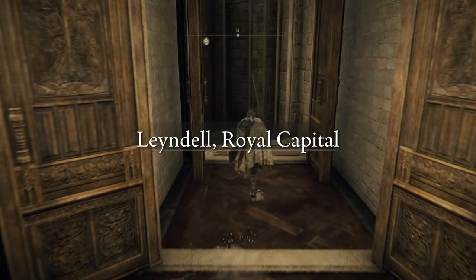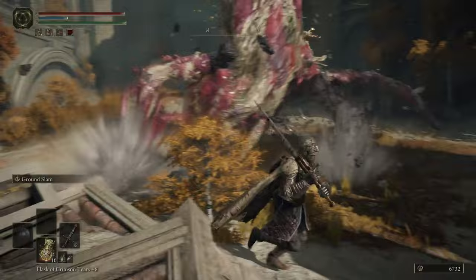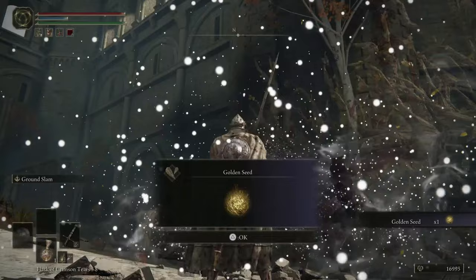Within Leyndell, the Royal Capital legacy dungeon, in a broken-down courtyard on the north side, you'll find a Tree Spirit mini-boss fight. Go ahead and fight it, as your reward for defeating this Tree Spirit is none other than a Golden Seed.